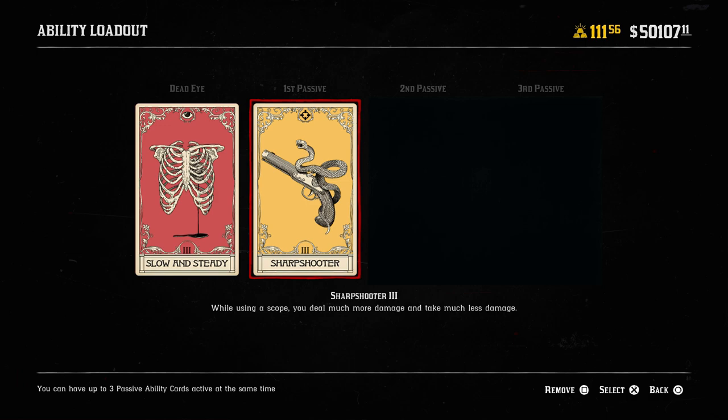The first passive card is a damage card: Sharpshooter. While using a scope, you deal much more damage and take much less damage — it's two-sided. For a sniper build it's a no-brainer. It's especially useful with the Carcano, which deals slightly less damage than the rolling block, because the scope damage boost helps even the playing field. And the defensive side means you take much less damage while aiming down your scope.